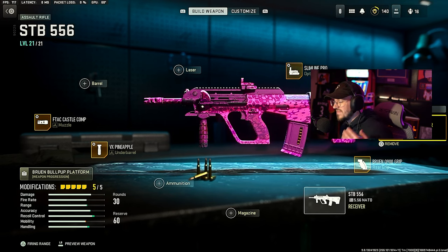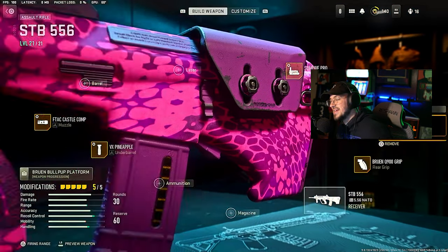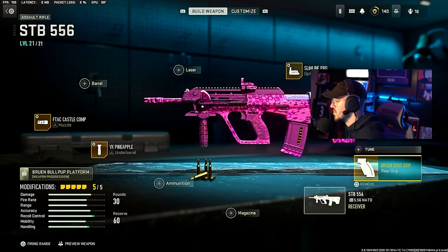For the comb, we have the F-TAC C11 Riser. This gives sprint to fire speed and ADS speed. When we tune it, we want to go to aim walking speed maxed out, and ADS speed maxed all the way out.